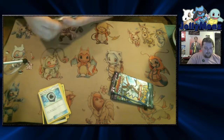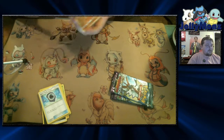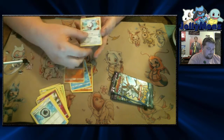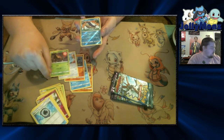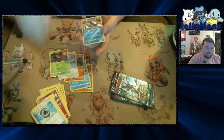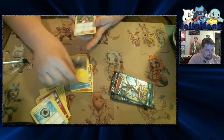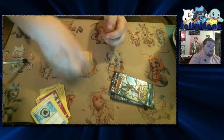Pack number three. Another Rockruff. Delibird. Another Nosepass. This pack's like the exact same order as pack one. It's literally the exact same order until we got to this Reverse Hollow Wailord. Paradise Conservation Area. Alolan Graveler. And Rockwaza. So far, these packs are garbage.